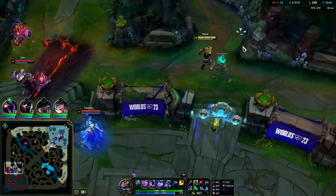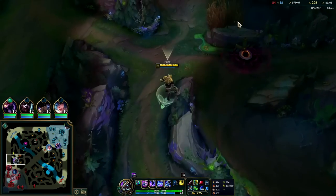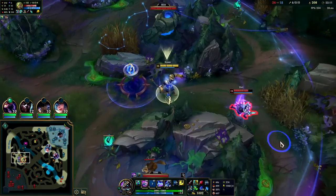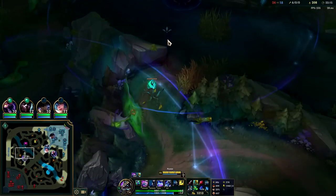They're all kind of resetting — I gotta get a ward down. She saw it — I didn't realize that was Lissandra support; I thought it was Lissandra mid. It's actually TF mid. He's running me into her teammates; I gotta leave.